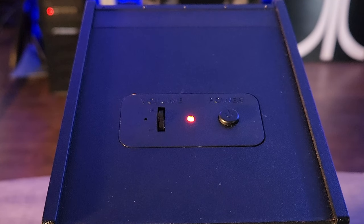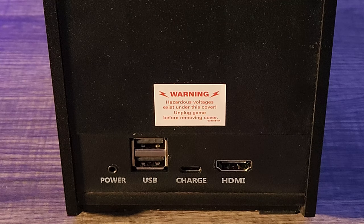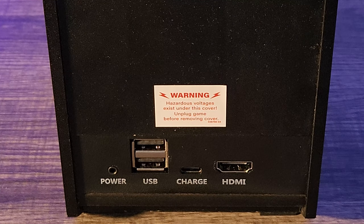Finishing things up, you have similar features to most of New Wave Toys' other releases: a power button, LED power indicator, and a volume control dial along the top of the machine. In the back, you have a USB-C port for charging, an HDMI port for hooking this up to an external monitor, as well as two standard USB ports for plugging in external control pads.